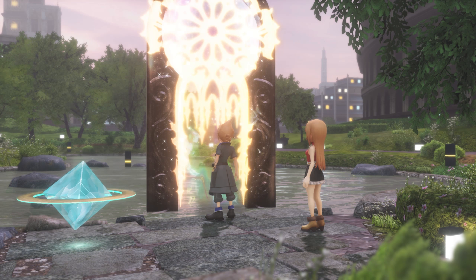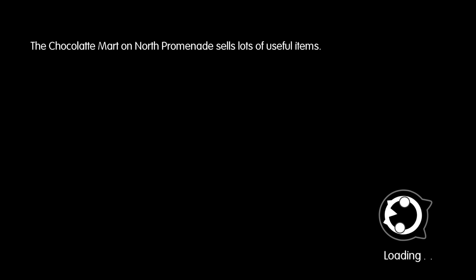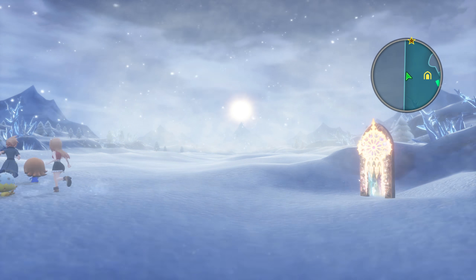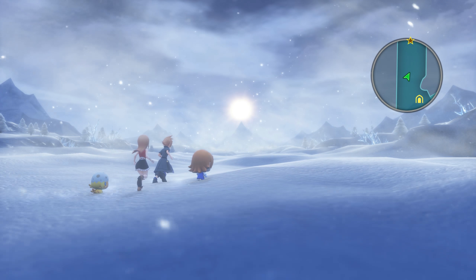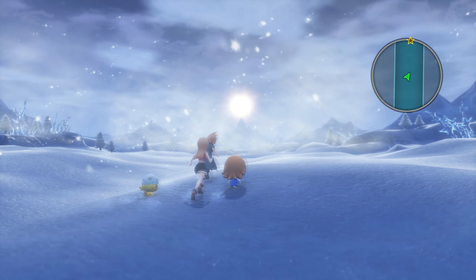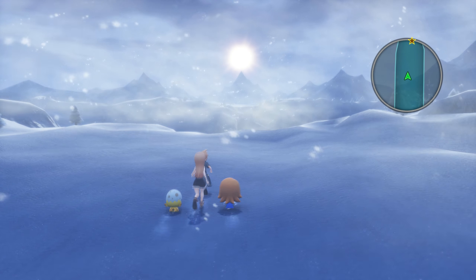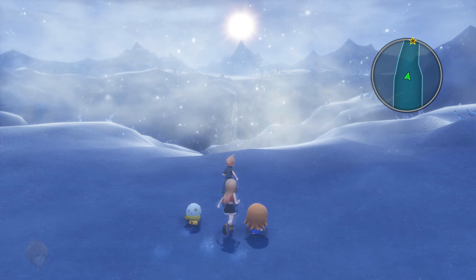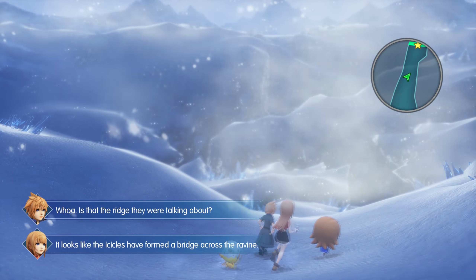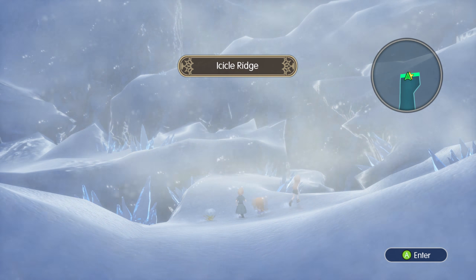I'm going to jump over to the ice region — minor spoilers, I'll put a timestamp in the description if you want to skip. This is where I know we'll be able to find some enemies. The graphics in the game are quite nice for the most part. You're going to see some gnarly textures — this is a console port after all, and there are some truly jarring, ugly textures. But for the most part it looks nice, the music is great, and some of the lighting effects are really nice.